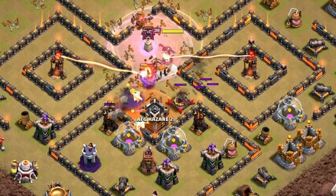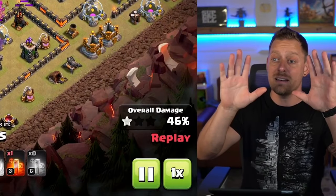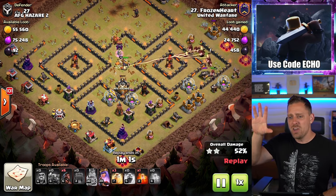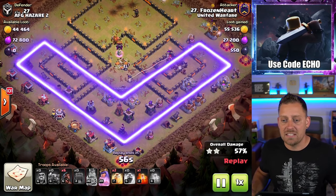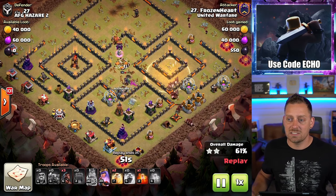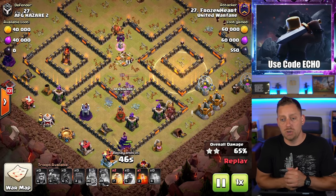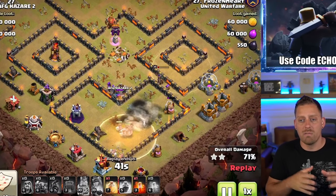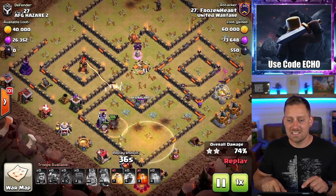Those Bowlers — remember the days when Bowlers used to be in every single Clan Castle? Now it's Yetis these days, but I digress. Hogs are coming in now from the eastern side of the base with very easy pathing around the bottom of the base, making their way down to the south and cutting back up to the west. Really nicely executed by Frozen Heart — a fine example of how Hog Riders should be used. Send the Kill Squad in, get the Pekkas and Heroes in there with your Wall Wrecker, and take out 40-50% of the base before you send the Hogs in.